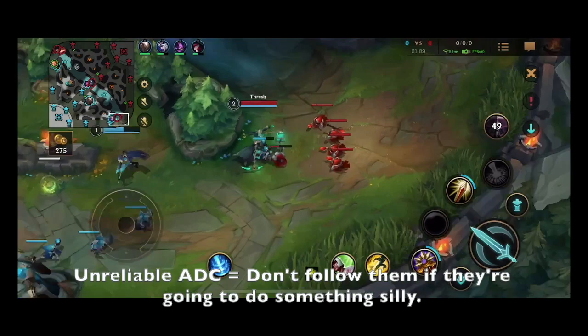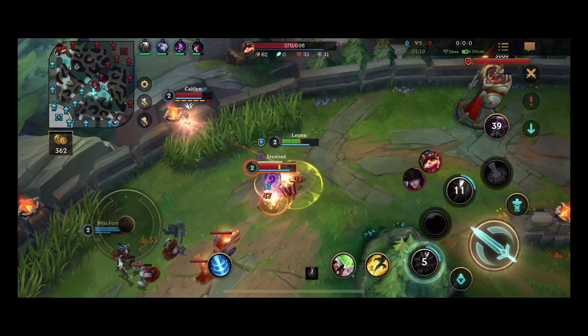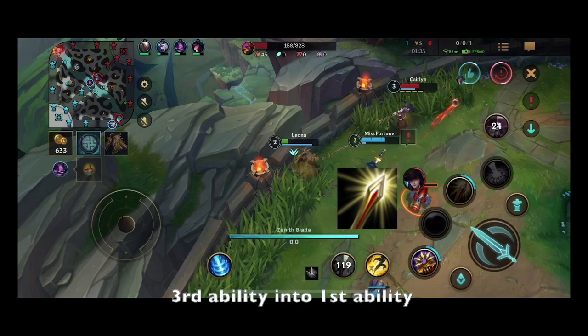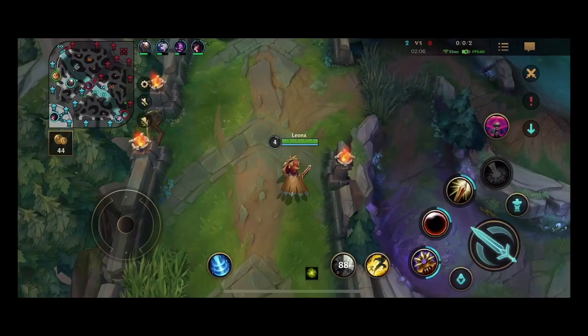Now that we're level 2, I have both my E and Q, so I'm going to look for an engage. Upcoming is the first battle breakdown with an EQW combo. I land an EQ combo on Teemo — once he's unstunned, he hits me with his blinding dart. Miss Fortune uses her Make It Rain and I use Heal to speed up Miss Fortune to get the kill. At this point most people will recall, but I'm confident I can get my EQ combo on Caitlyn and secure a second kill — and we do. Leona is one of those supports that needs an ADC to go all-in with her; if you hesitate, Leona is a sitting duck.